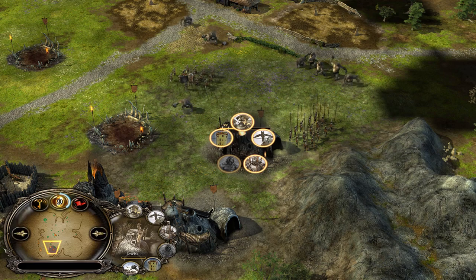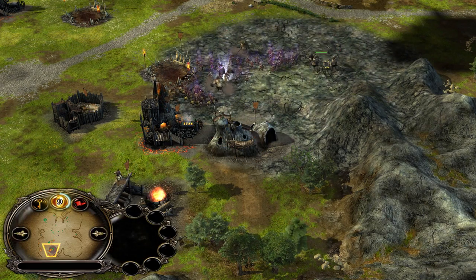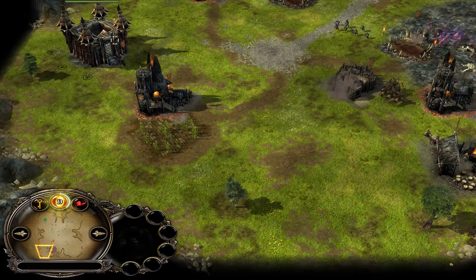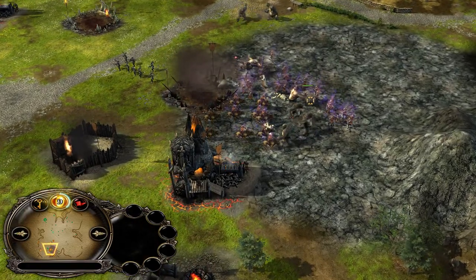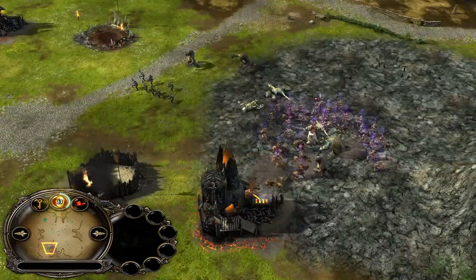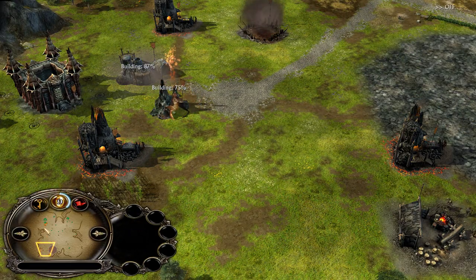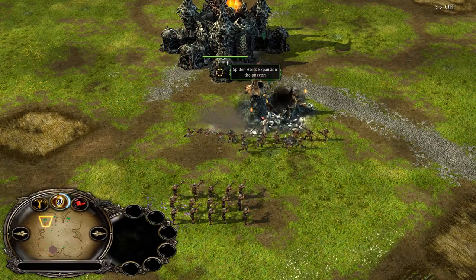Long Con does have a decent amount of units and Gorkil, so hopefully this shouldn't take too long to finish off the opponent. One Orc Pit goes down and the second one follows. There are definitely enough cave trolls to do the job. Grizzly is actually building a fortress — it's Grizzly's fortress because he took control of his teammate's builder and managed to get a goblin fortress. The cave trolls are getting picked off by pikes though, so it's a challenge.